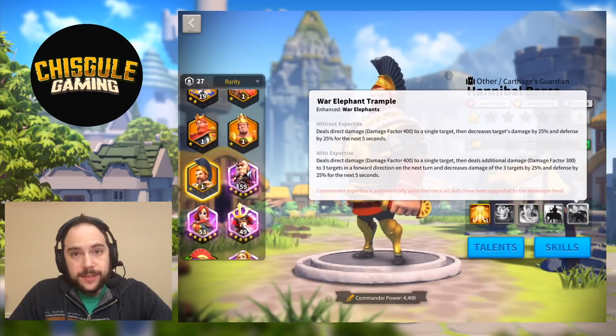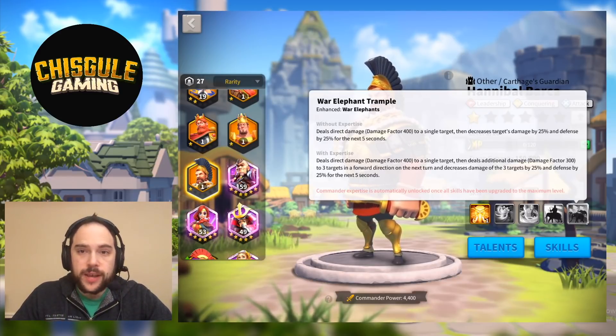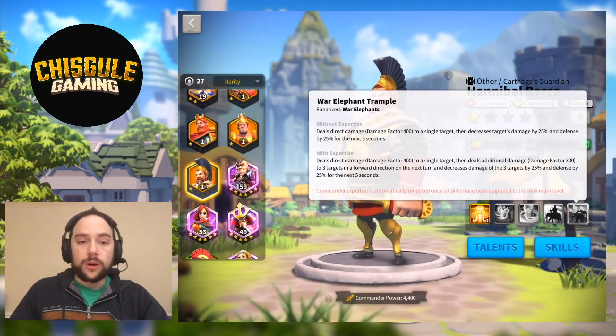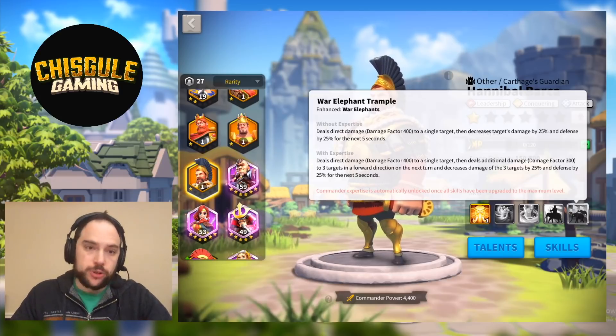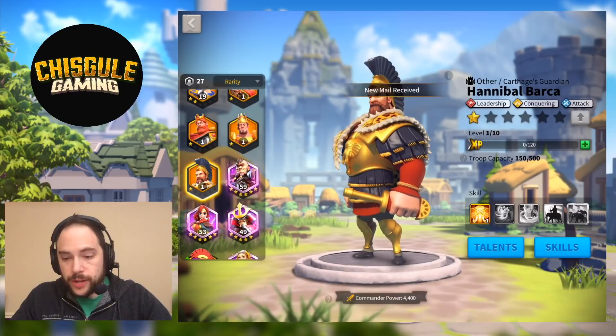With all of that said, these skills point us to Hannibal being a commander that is optimal for attacking player cities, for leading rallies against those targets, and being on enemy territory. Let's take a look at the talents, because I think these are pretty interesting.